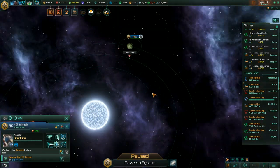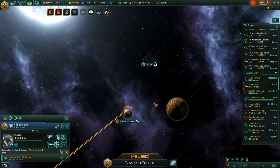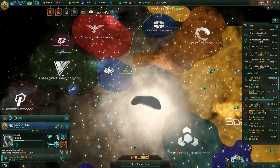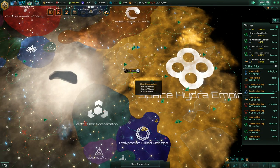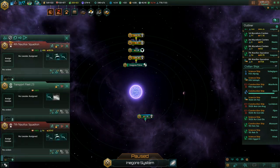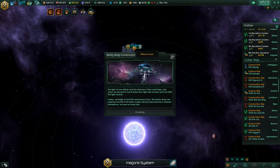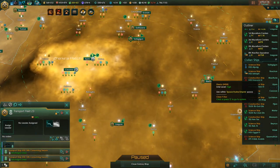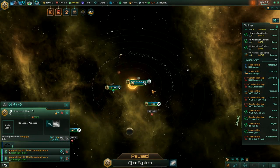The science ship also needs to be upgraded to a proper jump drive. You know what - let's just build a new science ship at Inegor Prime. It's a much faster way of doing it, then we'll assign the scientist. Also, we finished the sentry array.